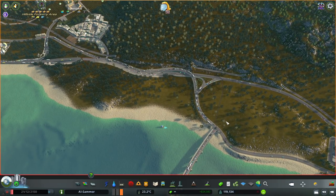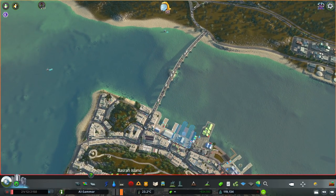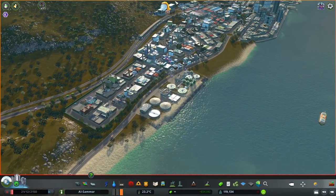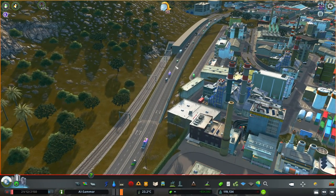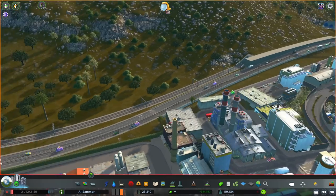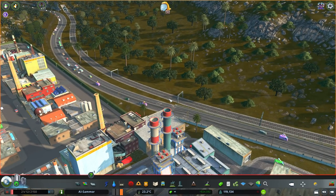We'll do a tram station here with a bus terminal, and then we'll do a little bus route that goes from here over into here. I think the best option is to go down along here because we go past the industrial areas. I don't want to go along this road because obviously that's like the highway — we don't really want to touch that. And I know some of you are going to say, well, why don't you just do a passenger train?